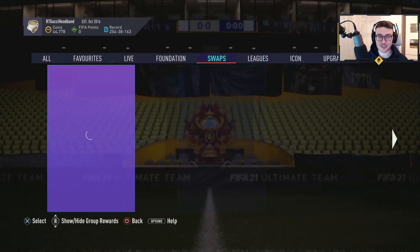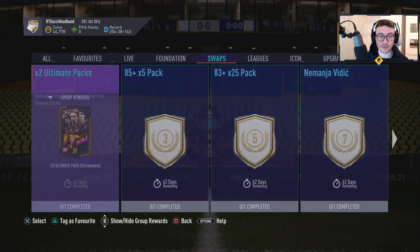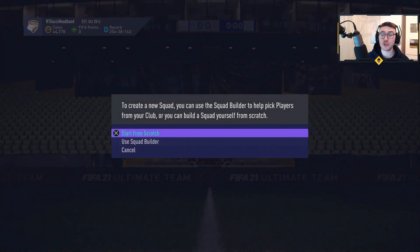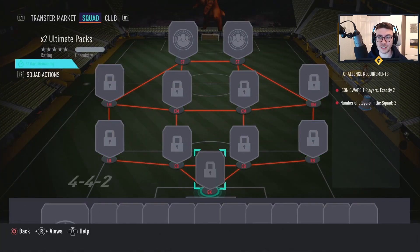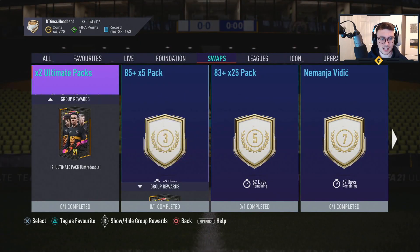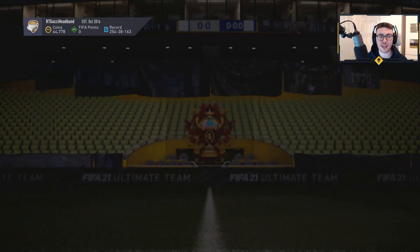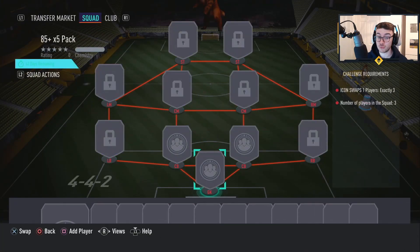Is that in swaps? Let's have a look. Yeah, it does seem so. Let's have a look through then — two ultimate packs. That's 125K of your time, so two is 250K. You need two icon swaps for two ultimate packs. I'd wonder if these were in favorites. The 585 plus pack — that's going to be a three, so that's worth more than that.